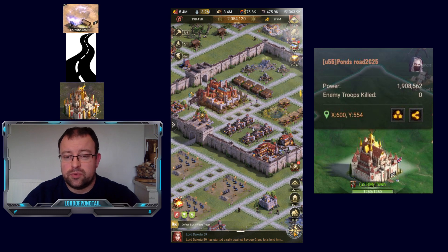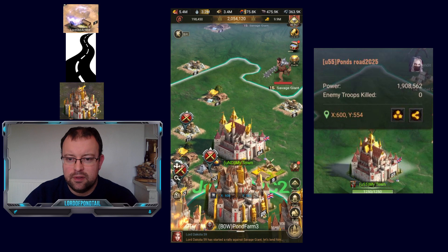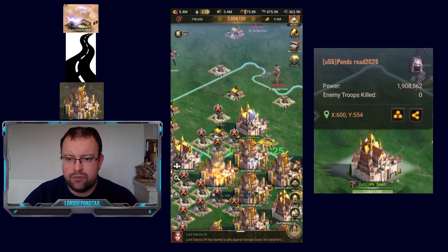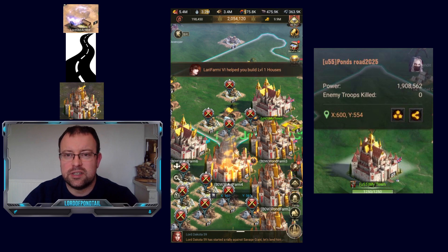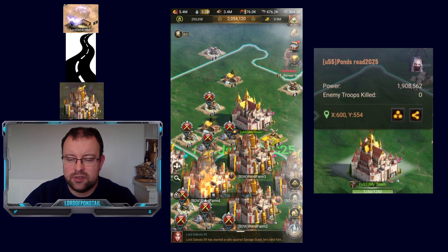Let's have a look at what the C24 castle looks like. That is my third C24 at the moment — I've also got Pom farms six and seven at C24, but I might upgrade Pom farm six to C25 this afternoon as well. That's what a C24 castle looks like.